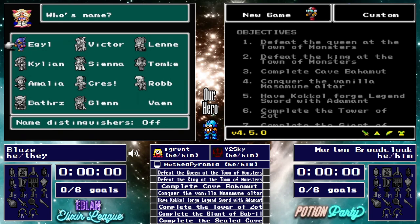Good evening, Free Enterprise viewers, and welcome to the final match on the docket for tonight — a veritable Clash of the Titans featuring Blaze from Team WeWearShortsInWinter against Martin Brodkug from Team NoSprings. Powering tonight's restream, my name is S. Grunt. We have Hush Pyramid handling the restream, Mecha pushing the buttons, and joining me in the comments today is Y2Sky.